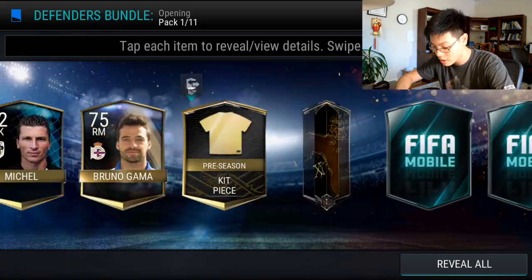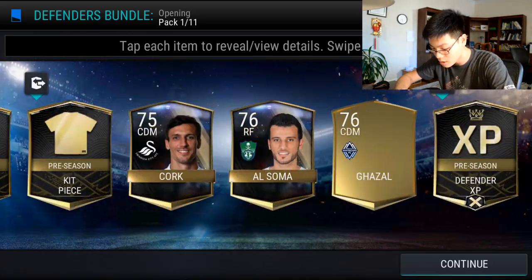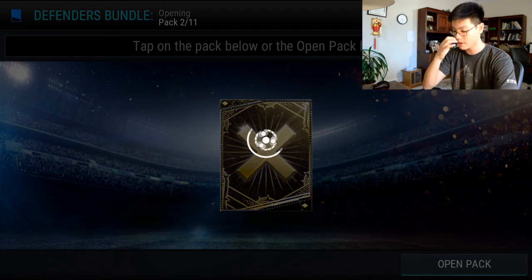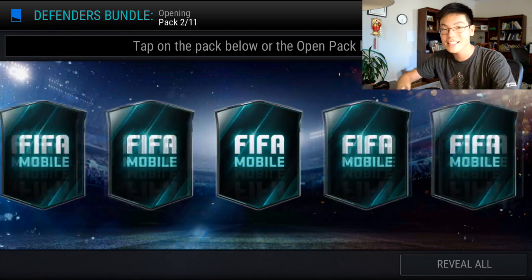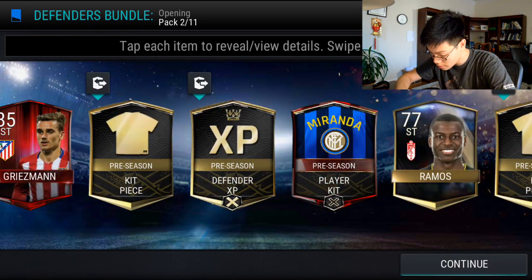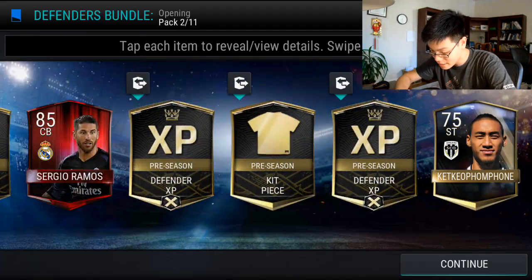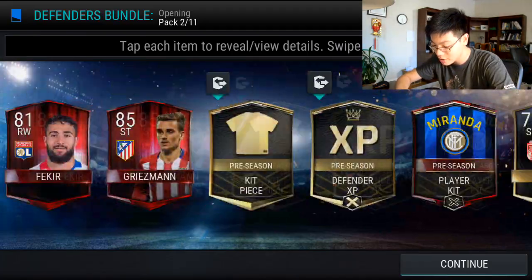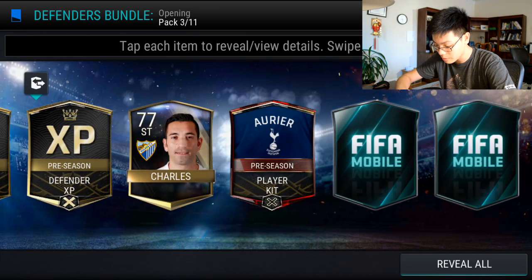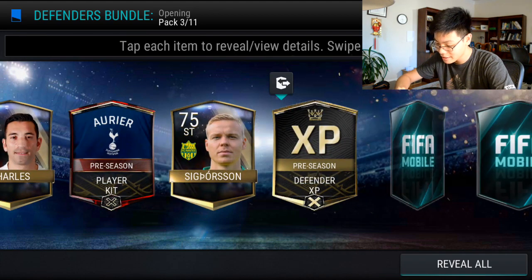First pack here we get a Banes kit, a treasure map piece, and another kit. That's REA — I want Mascherano kits. Come on EA, please just give me those Mascherano kits. Reveal all: Griezmann, Miranda, Banes again, and Sergio Ramos. So in the last bundle I did, I got a lot of high overall players — hopefully the same will be for this one. We keep getting REA.